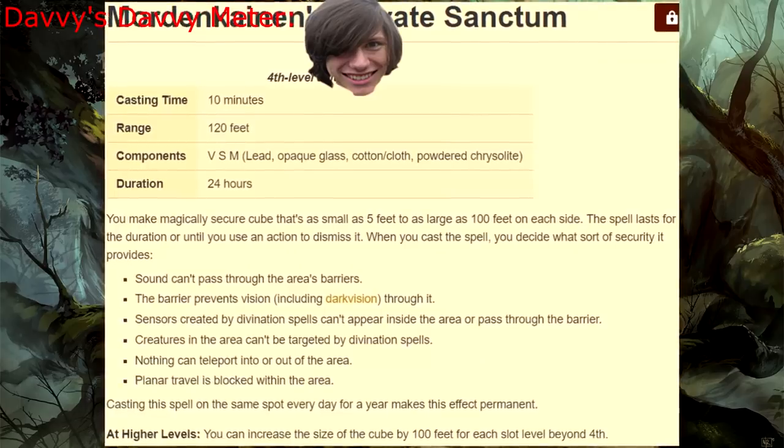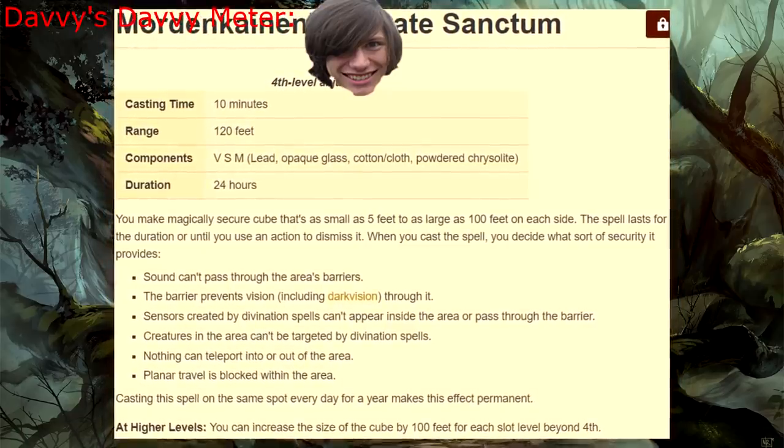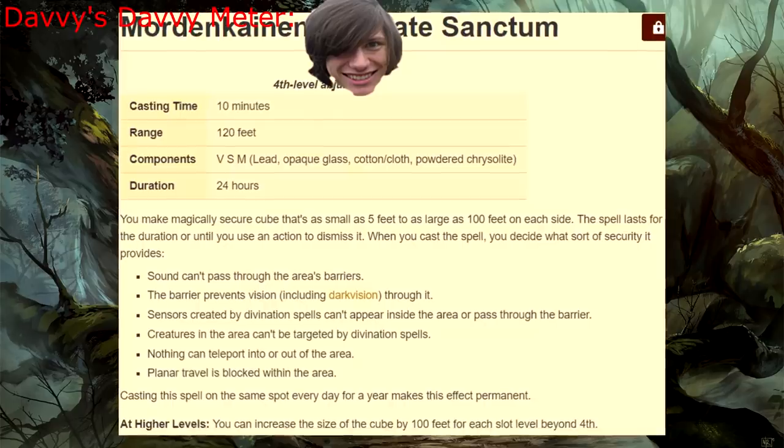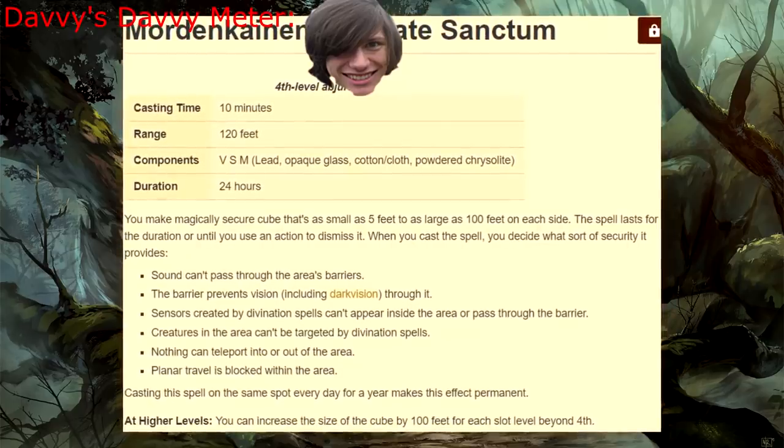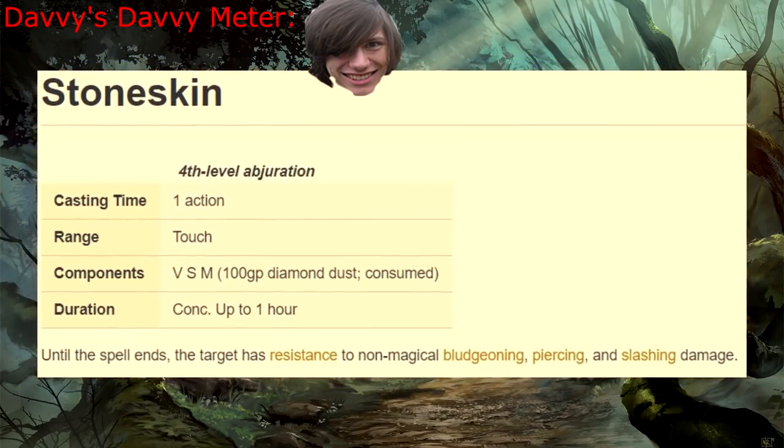Mordenkainen's Private Sanctum — the enemy keeps teleporting in to attack us. I've got the solution, just give me ten minutes, hope nothing interrupts me, and then don't leave this cube for any reason. Alright, we good? Okay, everybody choose a pea corner. Stoneskin — remember Blade Ward? Yeah, that's how I feel about this, even if it's concentration.